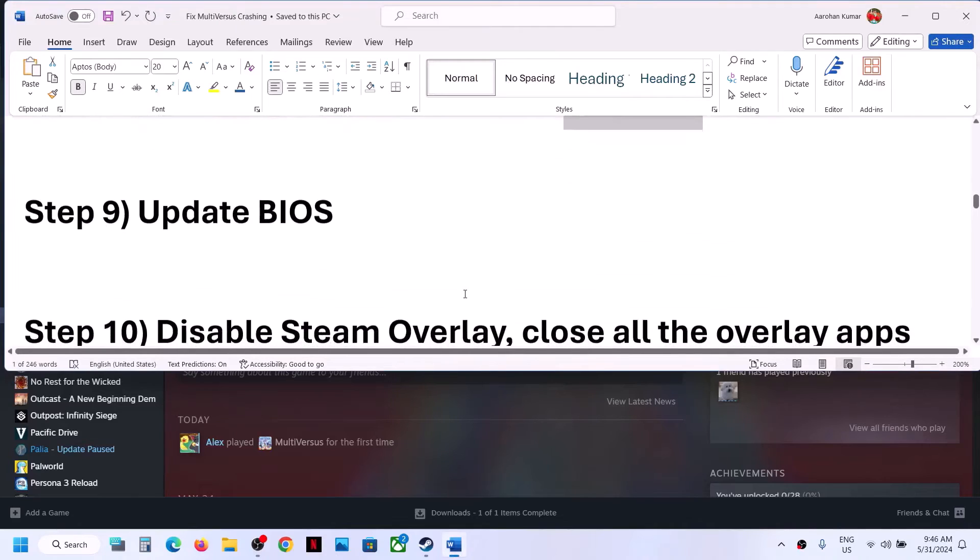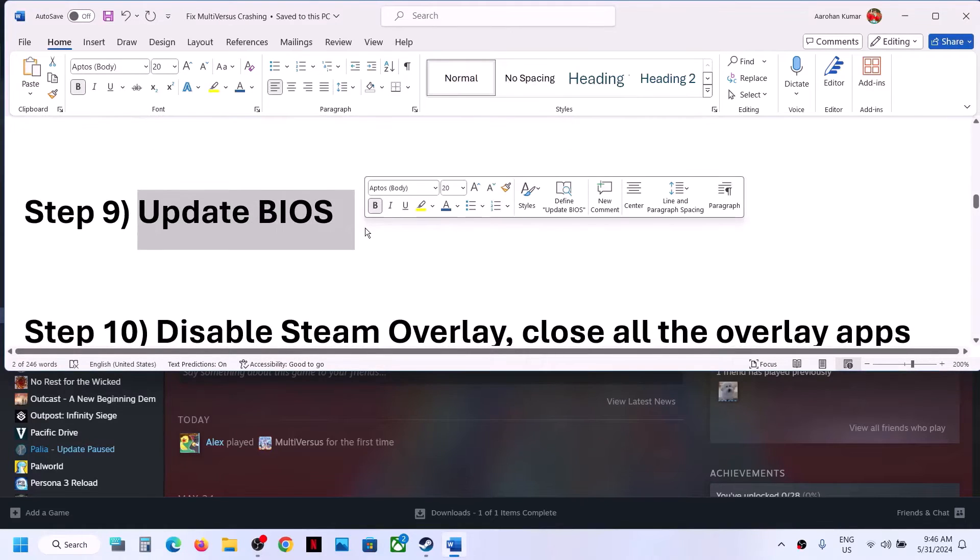Once the game is added, click on the game entry, click Options, select High Performance, then click Save and launch the game.